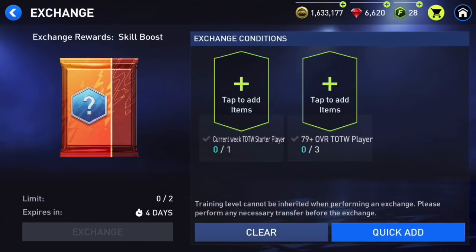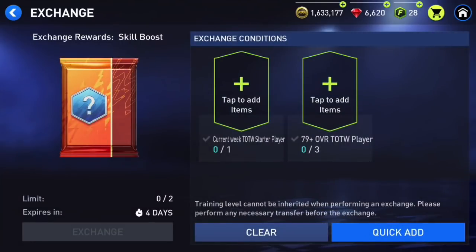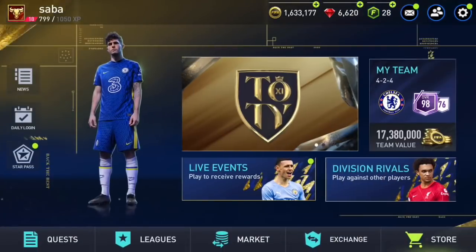I think the skill boost exchange is not bad either. With 79-overall players it might not be bad — 200 skill boosts every single week is quite a lot, and skills are pretty important in this game. I personally would suggest doing it if you're getting some coins here and there. The 79-overall Team of the Week player isn't worth that much anyway, so you'll probably spend around 200K to 300K on this one. If you have decent coins go ahead and do it, but if you don't have many points, skip the skill boost exchange.